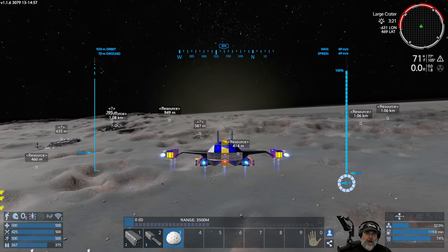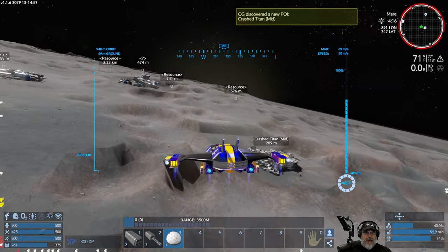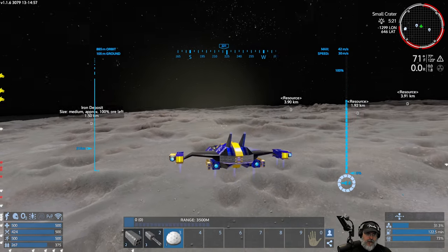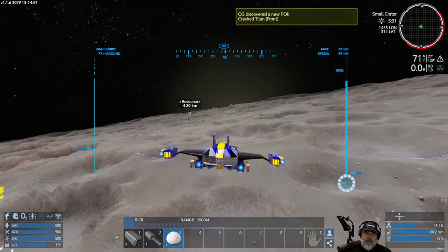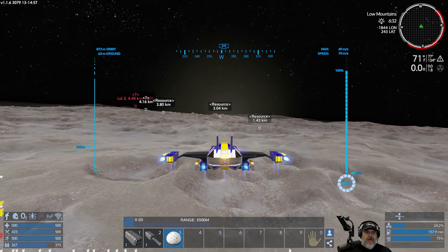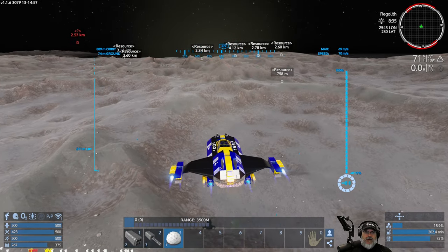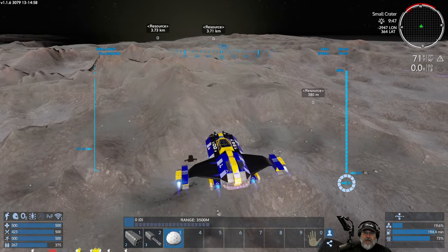On the moon you'll also find POIs. This particular one is the Erect Titan, which is used in the storyline — if you follow the story you'll eventually come here. You can also find other types of POIs: wrecks and salvageable structures. There might be a drone base nearby too — a very dangerous POI with big guns. Stay away from dangerous POIs in a small vessel that doesn't have shields or appropriate weaponry.